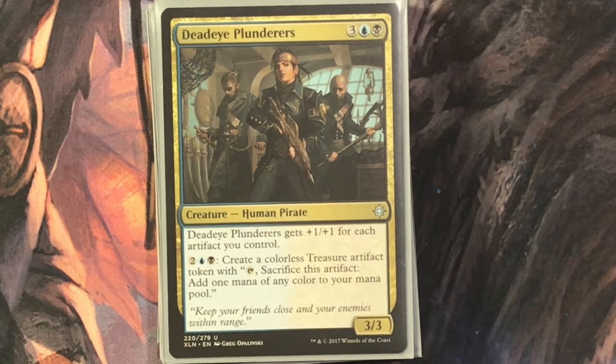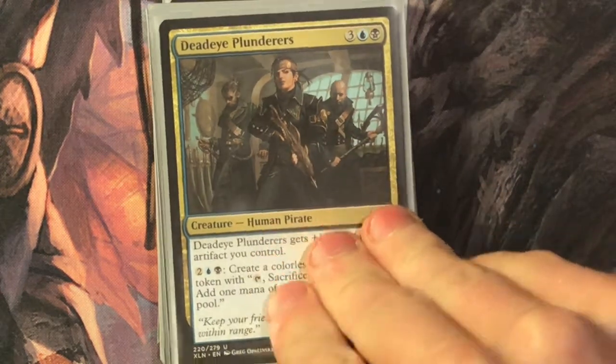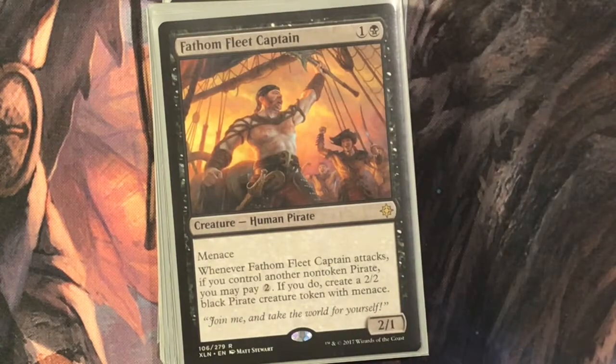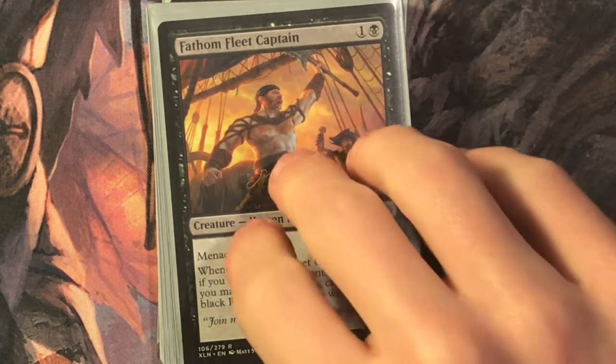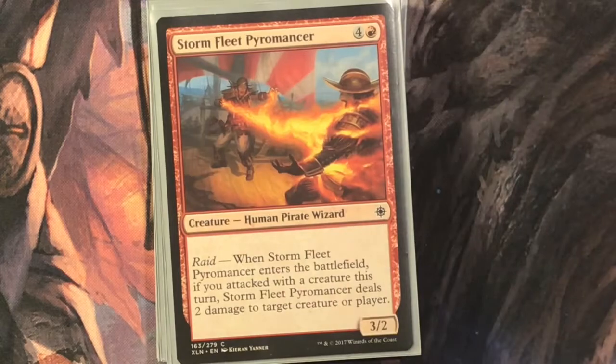Next is Dead Eye Plunderers, three, a blue and a black for a three-three pirate. It gets plus one plus one for each artifact you control, and you can pay two, a blue and a black to create a colorless treasure artifact token that sacrifices to add any color mana to your mana pool. Fathom Fleet Captain is one and a black for a two-one with menace. When it attacks, if you control another non-token pirate, you may pay two to create a two-two black pirate token with menace. If you have enough mana you can just go crazy.